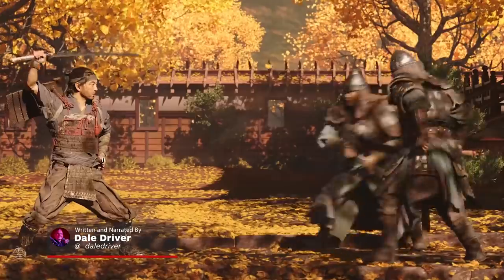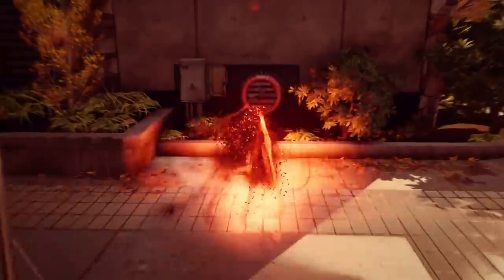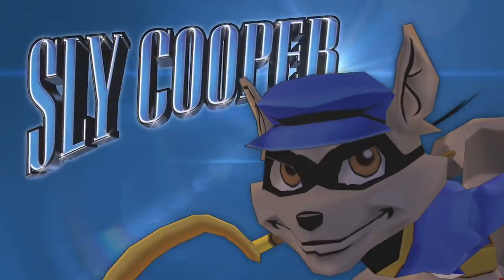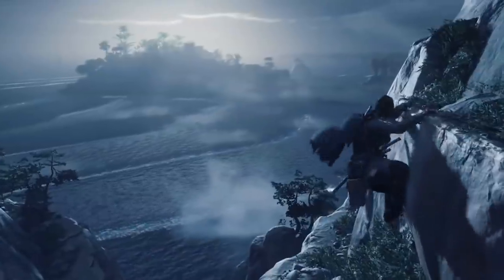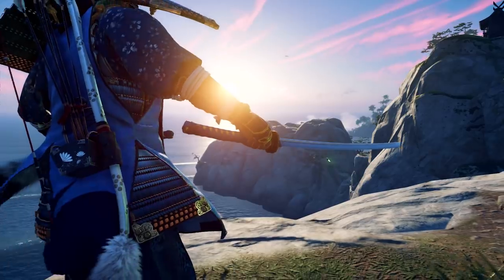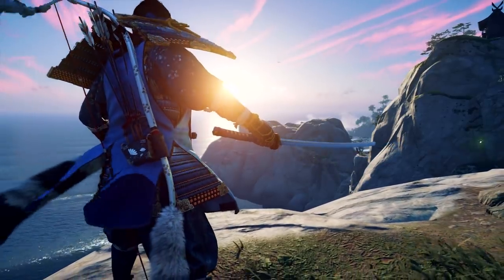Ghost of Tsushima is a brand new series for PlayStation, but it's by no means developer Sucker Punch's first game, with classics such as Infamous and Sly Cooper being in their back catalogue. So you're probably wondering, is there any hidden Sucker Punch references on the Isle of Tsushima? Well not only can Jin cosplay as everyone's favourite Raccoon Thief, but you also get a lovely hidden trophy for your troubles.